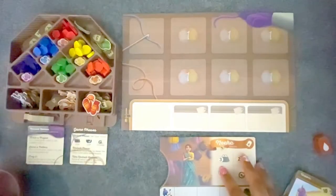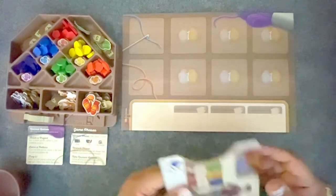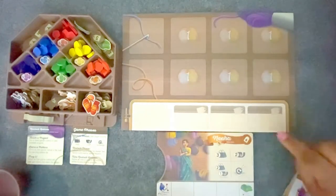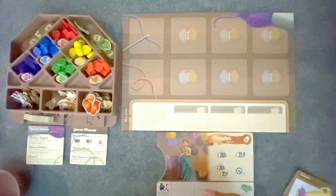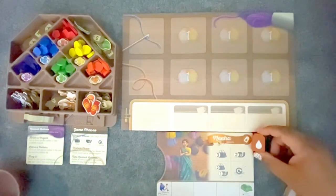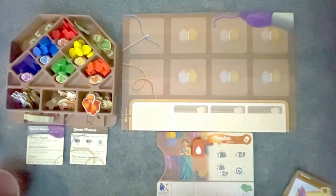I'm going to go ahead and go with Neha. Each of the boards also has two sides, so I could play Neha or Alex, and it's the same abilities. Each of the player maps has an icon at the top that shows you which player marker goes with it. This is the action marker for Neha. I'm going to take that action marker, and later I'll use that to mark which actions I'm taking during my turn.